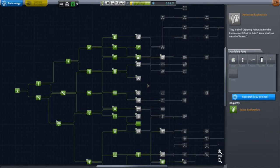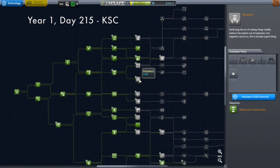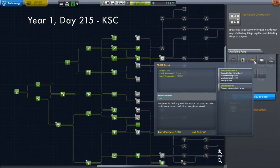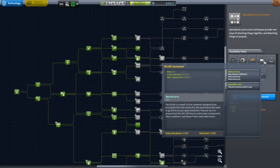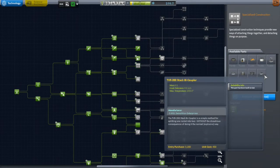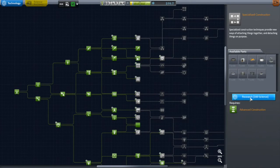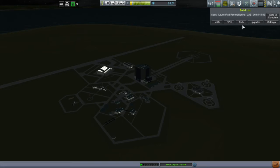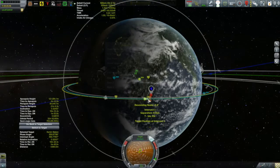Unfortunately, with my 188 science, I could only unlock one tech node. And I decided after much deliberation to go with specialized construction, because I get these big containers, a whole periphery of docking ports, some extra cool-looking docking ports that come with Homegrown Rockets, and some of those KAS struts. I really want to get into some more orbital construction and work on my space station.